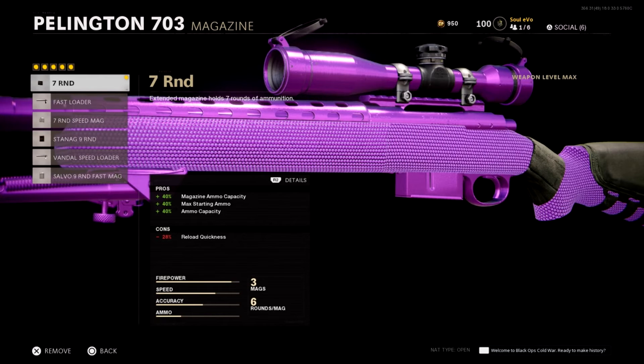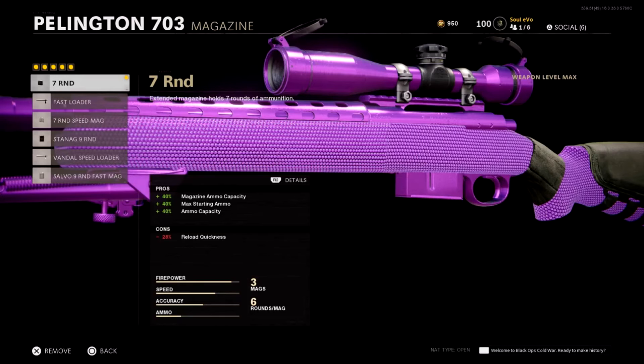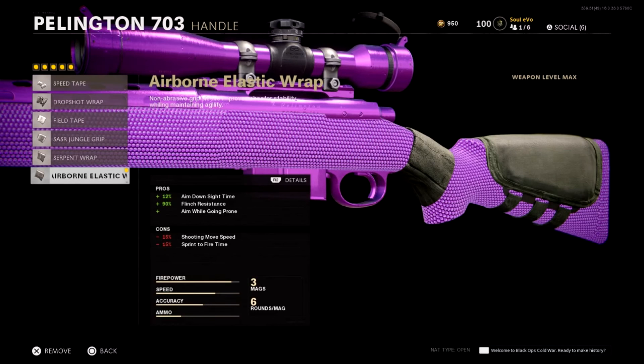Seven-round mag — you normally start with five bullets, but with the barrel you use you only start with four, so you want to slap on the seven-round mag. That brings you down to six bullets — you're losing one bullet from the seven-round mag, but it's still six bullets. As you can see on screen, the magazine ammo capacity and starting ammo go down, so you only start with six bullets.